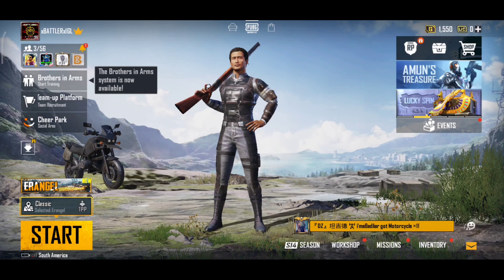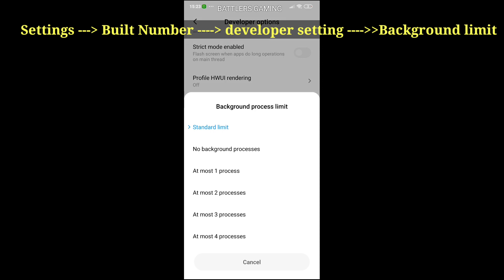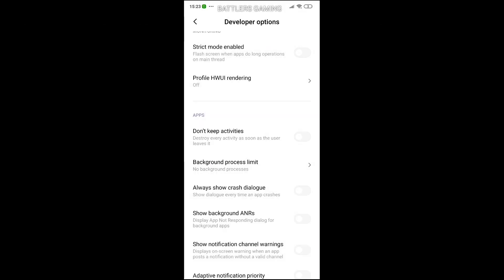The third method is the background process limit. If you have apps running in the background that you don't want to use while playing PUBG, go to developer settings, click on background process limit, and set it to no background process.